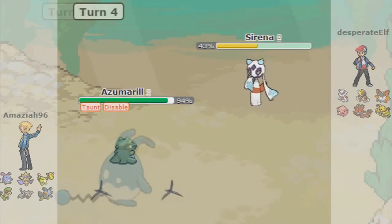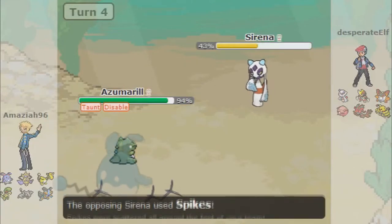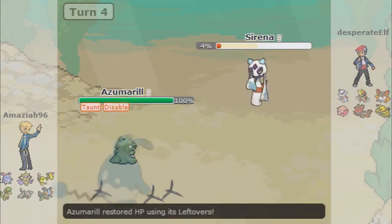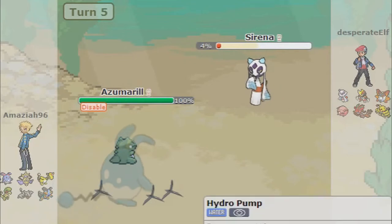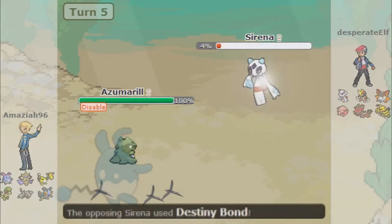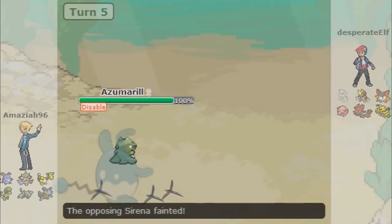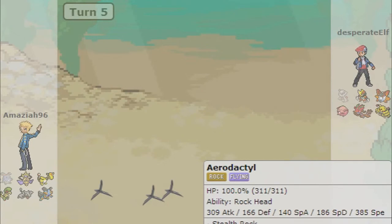I'm going to go ahead and go for Play Rough regardless — it generally does a lot of damage but I'm not sure on Ice and Ghost types, so we'll just have to see. It actually does pretty good — like 57%. I can't use it again, so I'm going to go for Hydro Pump. He Disables my Play Rough, which basically took down my whole Azumarill setup. Now I can Belly Drum again but I don't have Play Rough. She goes for Destiny Bond and just takes me out — I don't really need it anymore, so I'm not going to sweat it.